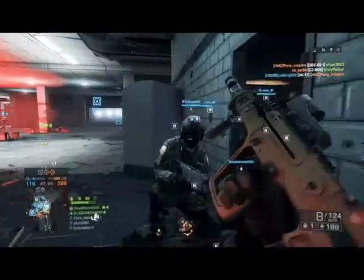It runs with a high fire rate of 900 rounds per minute, which is pretty good for a carbine. It runs with a longer reload time of 3 seconds while empty and 2.4 seconds with a round left in the chamber. Finding the right time to reload is somewhat difficult, so you should get used to using a secondary weapon quite often.